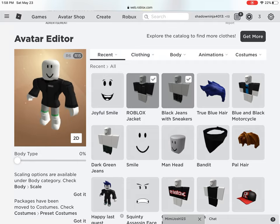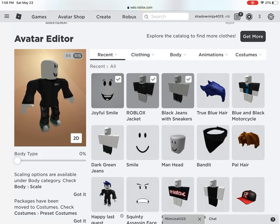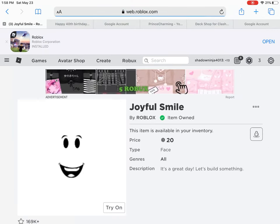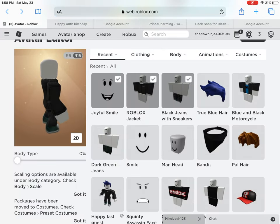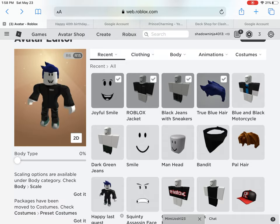Sorry that they don't show it. Now, for the face, we're going to get a joyful smile. Let me show you guys. This is how I made it — joyful smile. Then you're going to want to get true blue hair, which is also free. I'll show you.